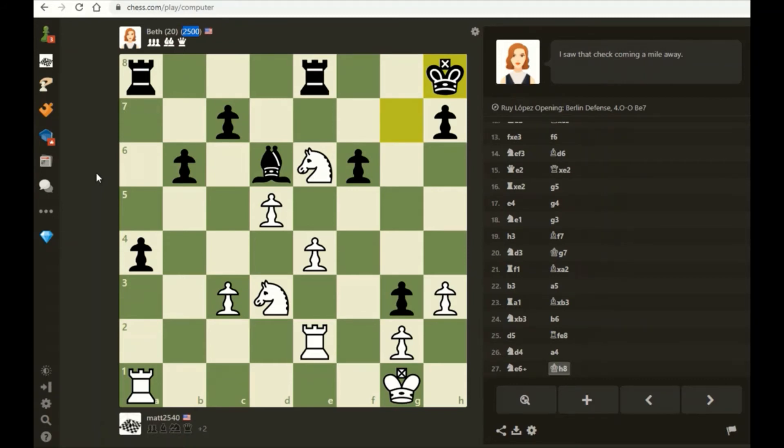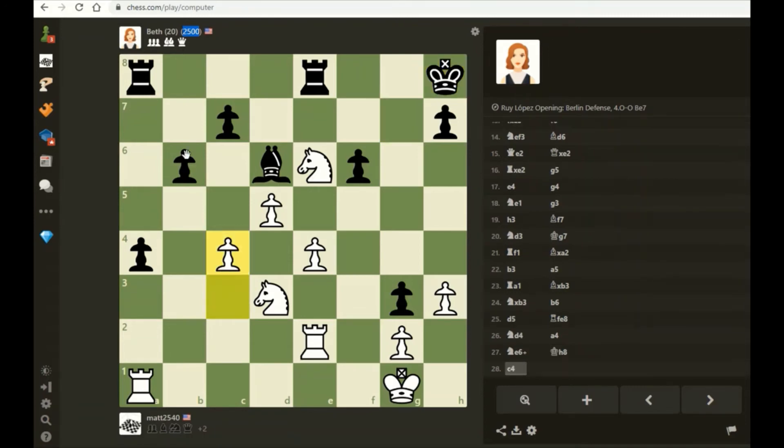The one thing she's got going for her in this position is her pawn on a4 - we call it a passed pawn because none of my pawns can stop it. First thing I want to do is play c4 to stop her from playing b5, so now she can't support that pawn any further. She still has her bishop and rook supporting it, but I can at some point play c5 to stop the bishop from guarding it.